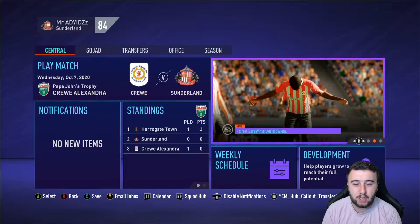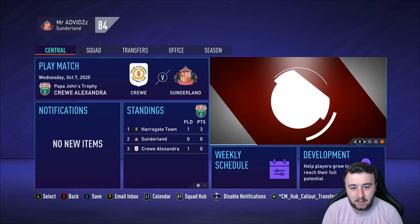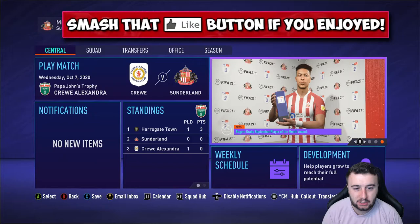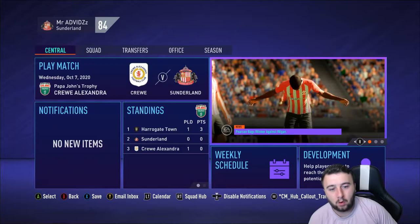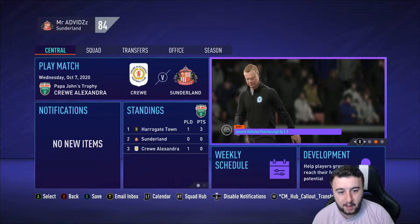Our next match is the Papa John's Trophy. This is a group stage format — you need to be in League 1 or League 2 to enter. Harrogate and Crewe have already played, with Harrogate clearly winning and taking three points in the group. We haven't played any yet, but we do play Crewe next. If we can get three points here, that puts us level with Harrogate Town.